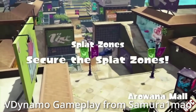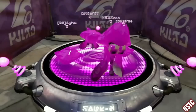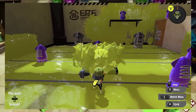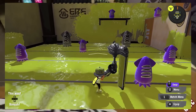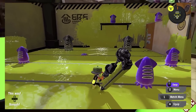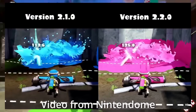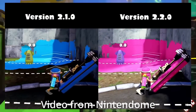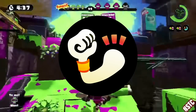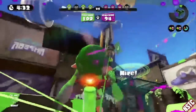On launch, rollers were absolutely broken, especially Dynamo. The rollers today need to hit in the middle of the hitbox to do the most damage, which makes them more fair and rewards good aim. But for almost a year, rollers did the exact same amount of damage with any part of their hitbox. Because Dynamo had the biggest hitbox and the most range, it was incredibly strong. It also helped that Dynamo could run Damage Up on its gear to kill much more often, making its already insane effective one-shot radius even larger.